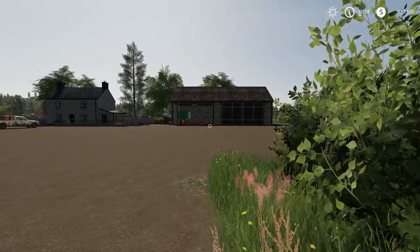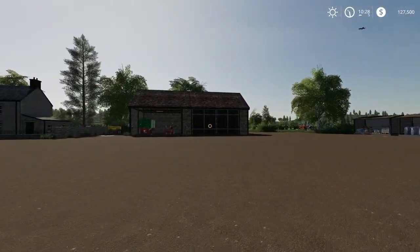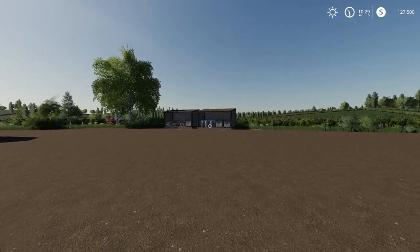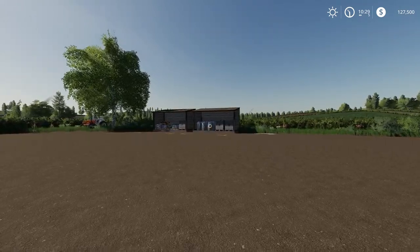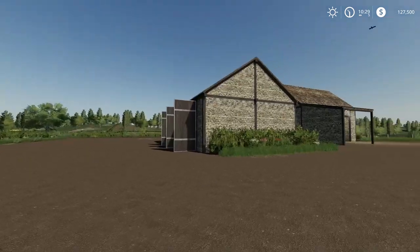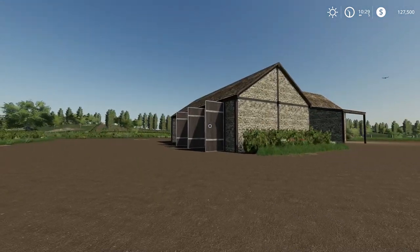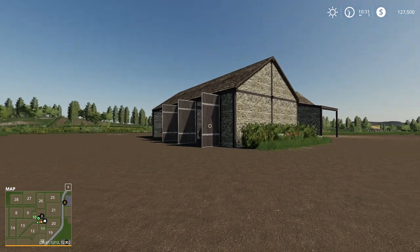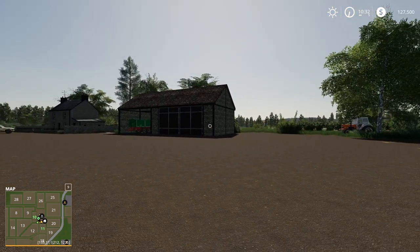There's another shed with opening garage doors where some of the starting equipment is stored. We have a buy point here for feed, fertilizer, seed, and all that sort of stuff. Bringing up the mini map, you can see there are lots of little fields just around the main farm. In farm manager mode you start off with fields 10 and 11, and there are plenty of little fields nearby to extend out and start working on.